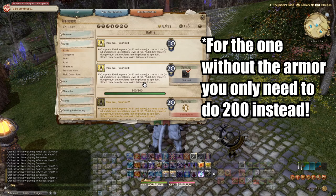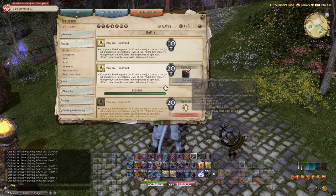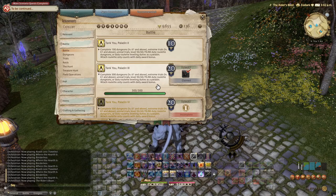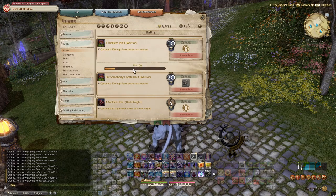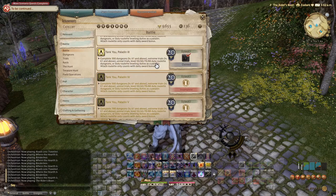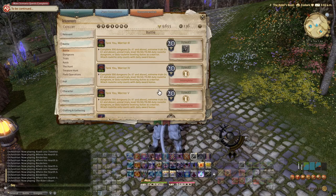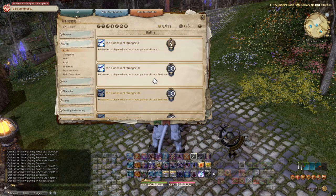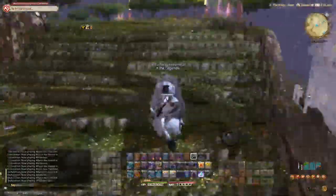A lot of the time there's something in Party Finder called 'tank mount farm' — you join that and it's 30-second to one-minute runs where they just kill a boss together, like a level 70 raid or something. You go in as the tank whose mount you want and that's how you farm it. Or you just play the game as the job you like. I like to play Warrior sometimes — I have 76 on that — and Dark Knight is at 47.